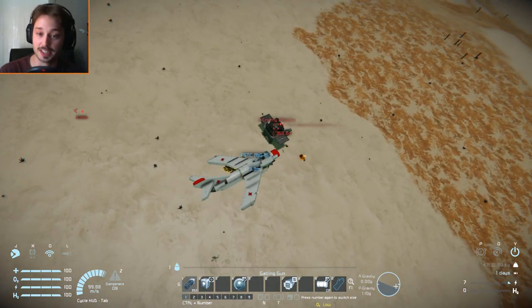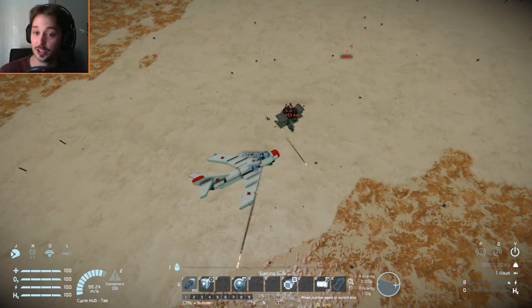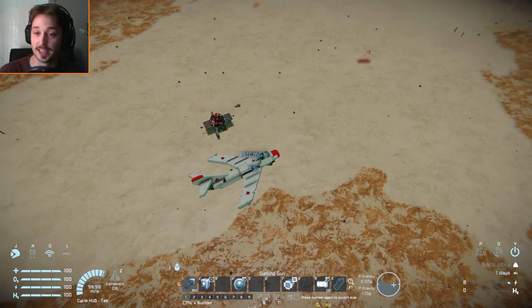Evasive maneuvers! Launch a missile there and it should just keep going for it. Keep launching the missiles — you can literally do a full-on dogfight with these missile scripts.